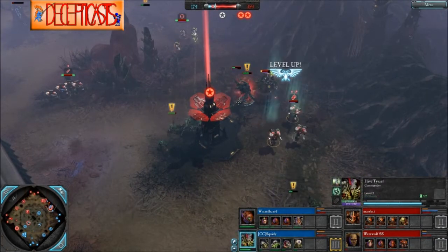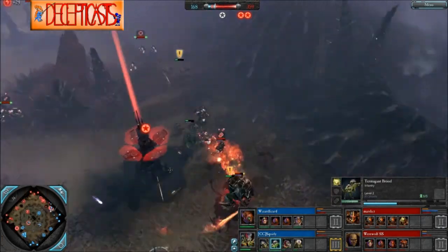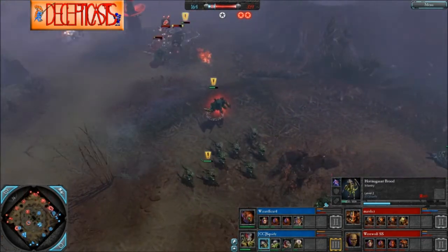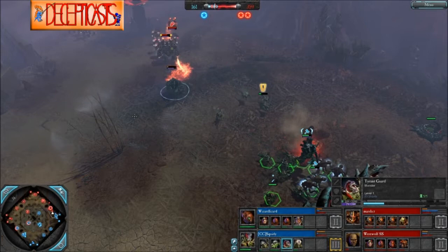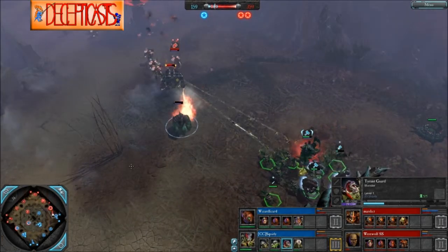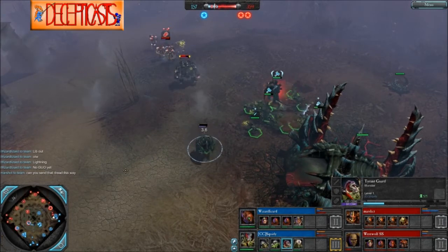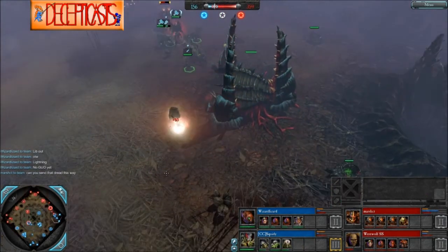Meanwhile, we've got the Tyranids ganging up on this Dreadnought with crushing Claws here. Armagon's got a little bit of a way there, and ultimately the Tyranid's going to be driven back. Tire Guard's quite low on health, but if he just could go into his shell... Oh, there's the Meltabomb. Get in your shell! Oh, he's down.